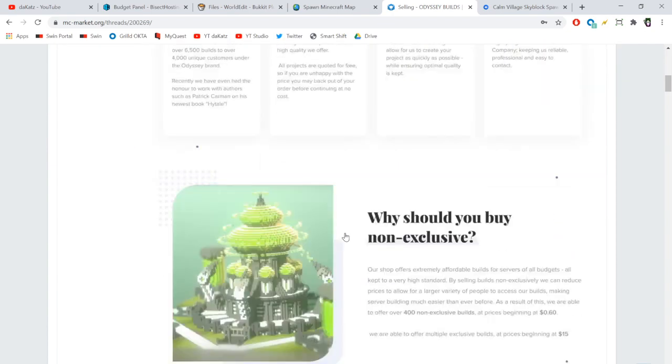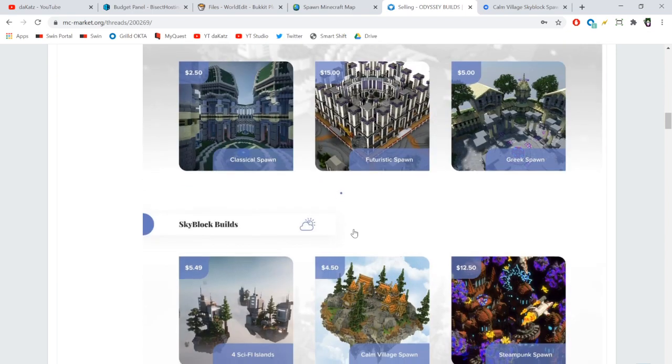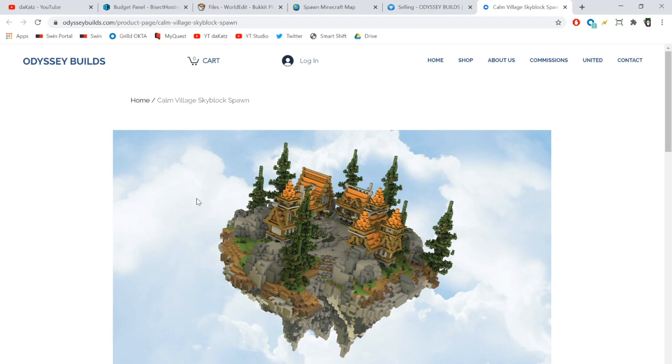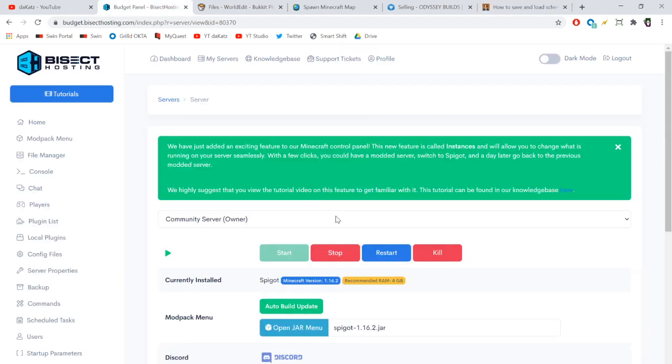I found a skyblock spawn by Odyssey Builds that I really like and that will also work for survival — it's called the Calm Village Spawn. I pulled it up a couple days ago; it costs $4.50 and it's a schematic file type. I'm going to go ahead and purchase this.